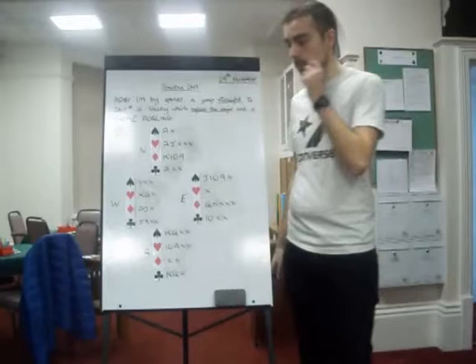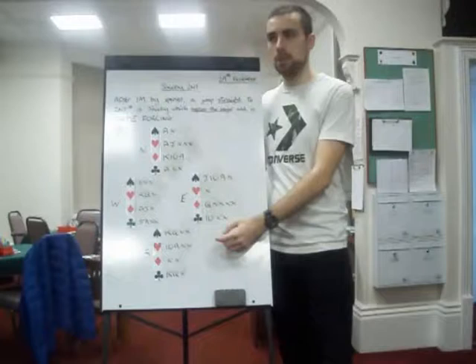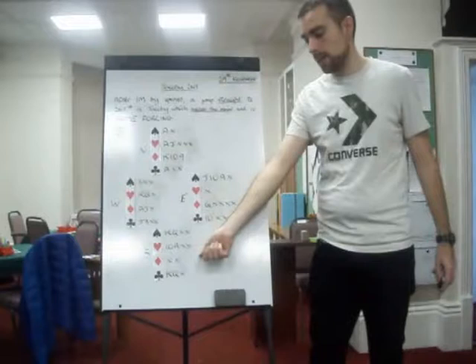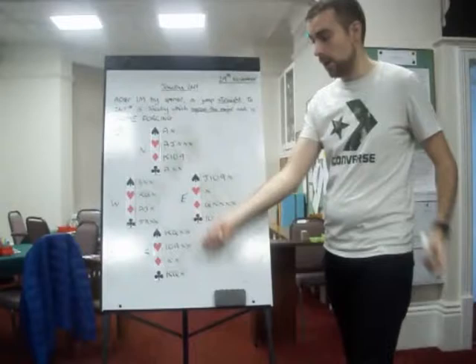If you do bid Jacoby with this hand, North will get quite excited. It will go one heart, two no-trumps — which is wrong — three clubs, and you suddenly go, I'm going to show a control: four clubs. But then they may well go four spades or four no-trumps now. That is the danger. Because they're thinking, with their sixteen count and a nice sixteen with an extra trump, that with your Jacoby showing a minimum of thirteen, slam should be on — which is not true. So it's right to go one heart, three hearts, four clubs, four hearts. Or even one heart, three hearts, four hearts. Nothing exciting, really.